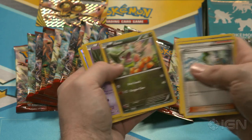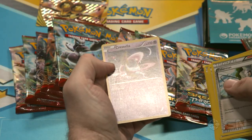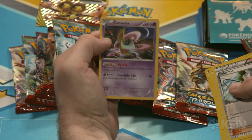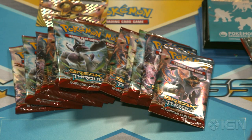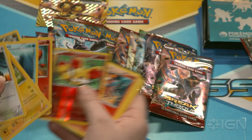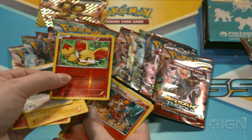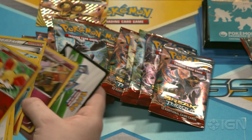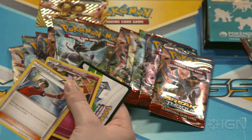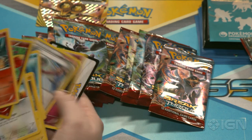Best of luck to you, may the odds be ever in your favor. And Houndoom Spirit Link. Here's the next pack — pretty standard. Oh, a nice little reverse holo Fennekin. Very cute. And what looks like Semi-seer. Judge. Semi-seer's here.